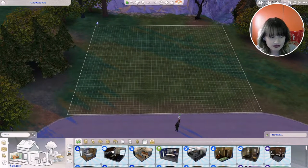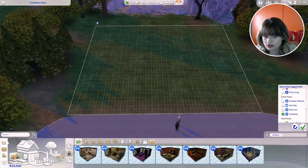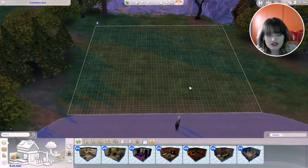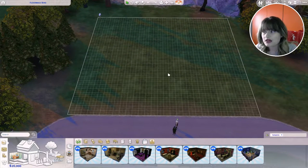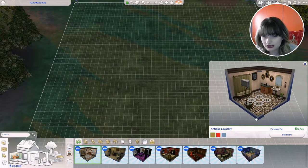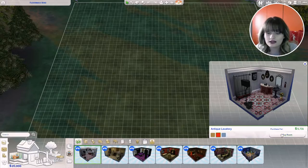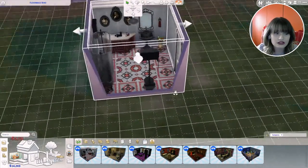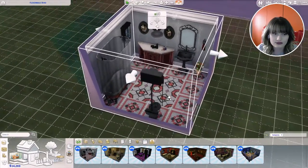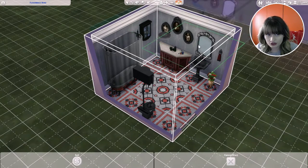I'm going to filter everything by pack because it's easier to see what's new. We have seven new pre-made rooms. The first one is Antique Lavatory — that's the bathroom — and it comes in three different color schemes. I love this red one. I'm going to place it down so you can see how it looks, and I think it looks really really nice. I will showcase all the individual objects after I showcase all of these rooms.